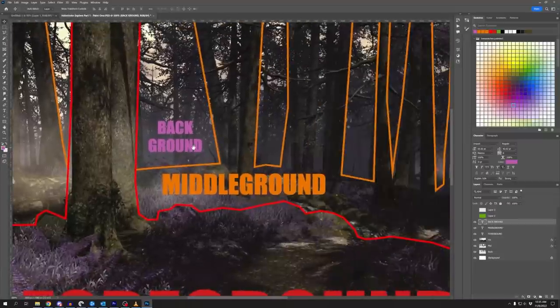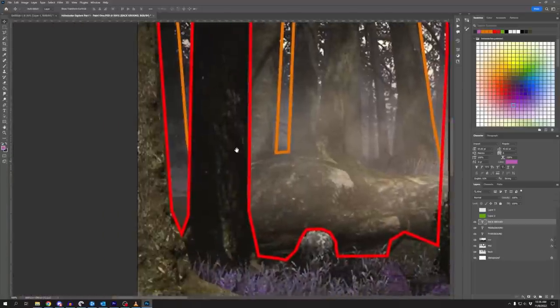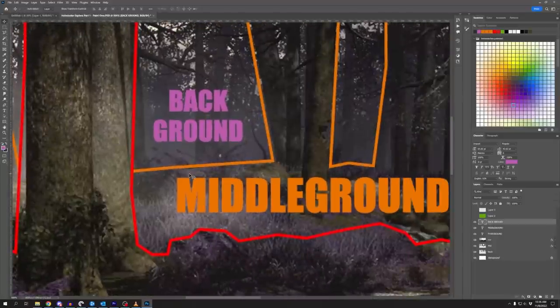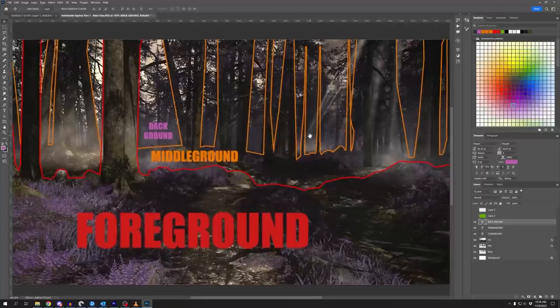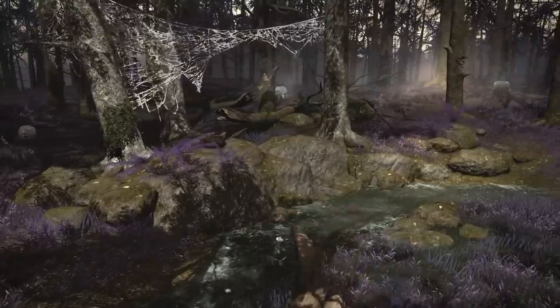These clusters of trees in the middle distance have the same sun shaft effect - lighter spots, dapples of light - but the difference between dark and light is much more muted. The darkest color and lightest color on those trees show a contrast variance so much subtler than the foreground. This is what I love about atmospheric perspective, and this is one of the best uses of it I've seen in Final Fantasy 14.